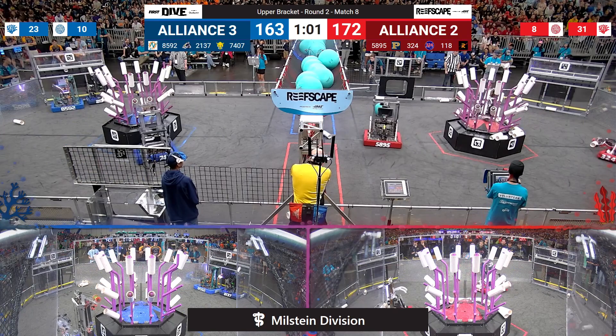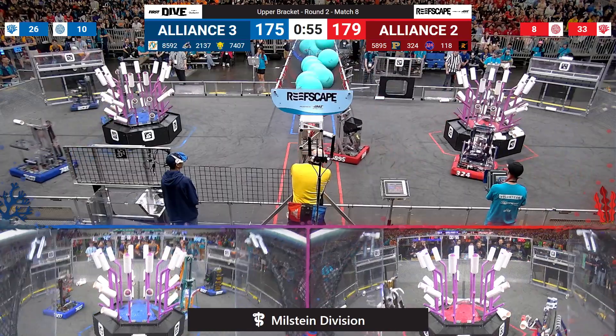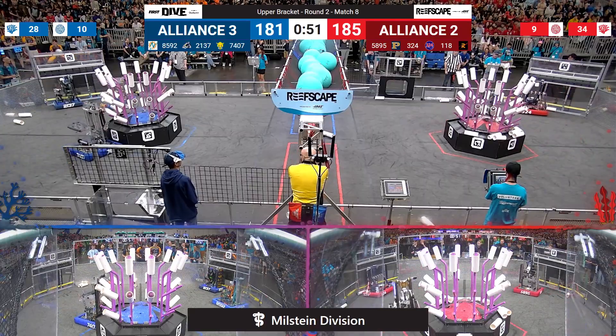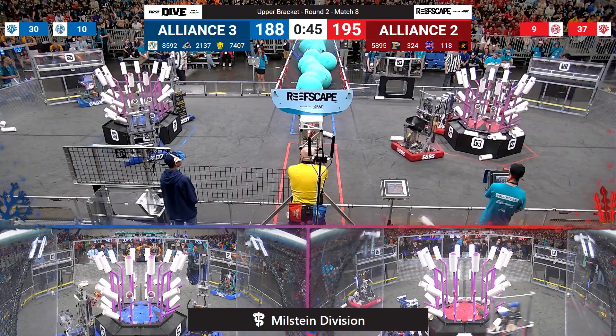166-155. Blue Alliance scoring starting to peter off as they begin working on those lower rungs of their wreath. It's now a two-point difference in favor of the Red Alliance. PD Robotics scoring another one at level 3 — two more level 3 coral left for the Red Alliance.